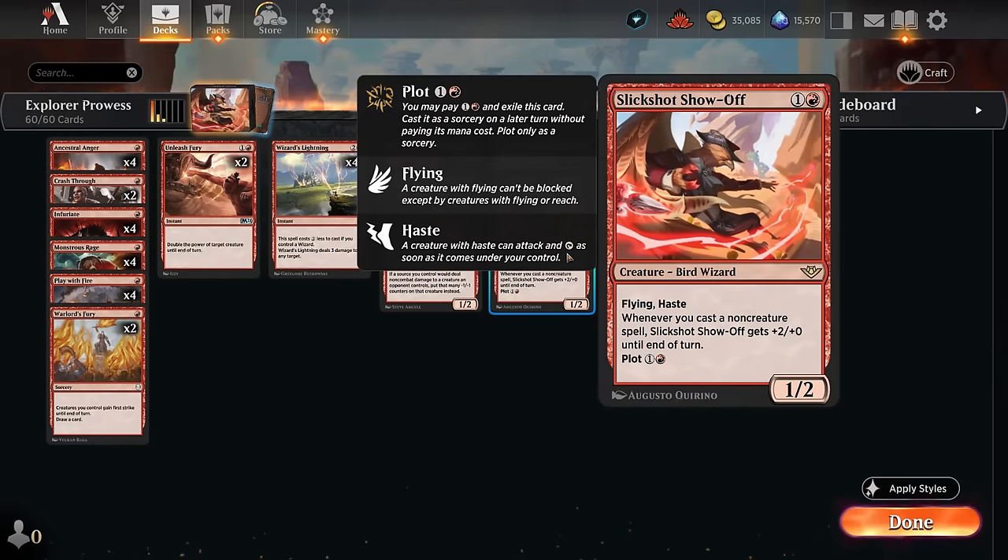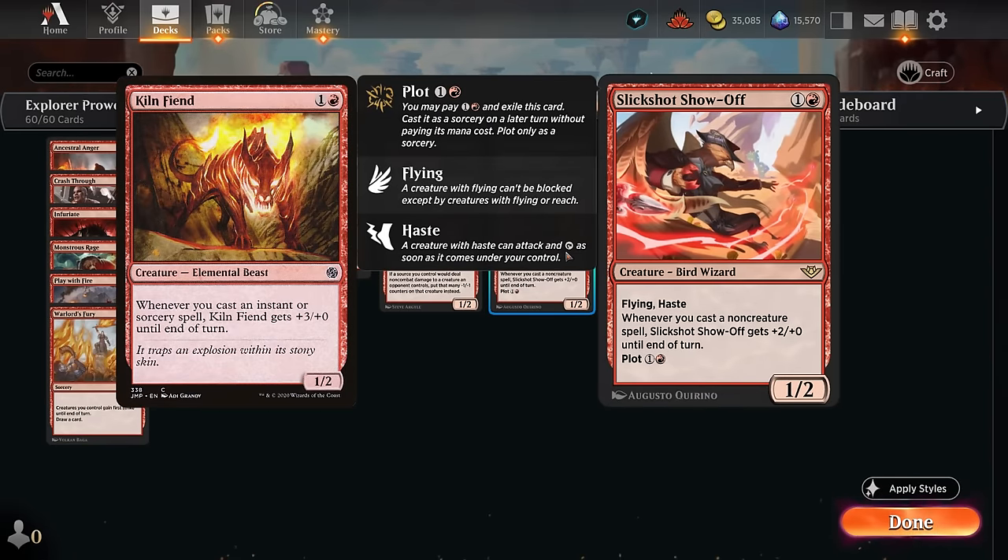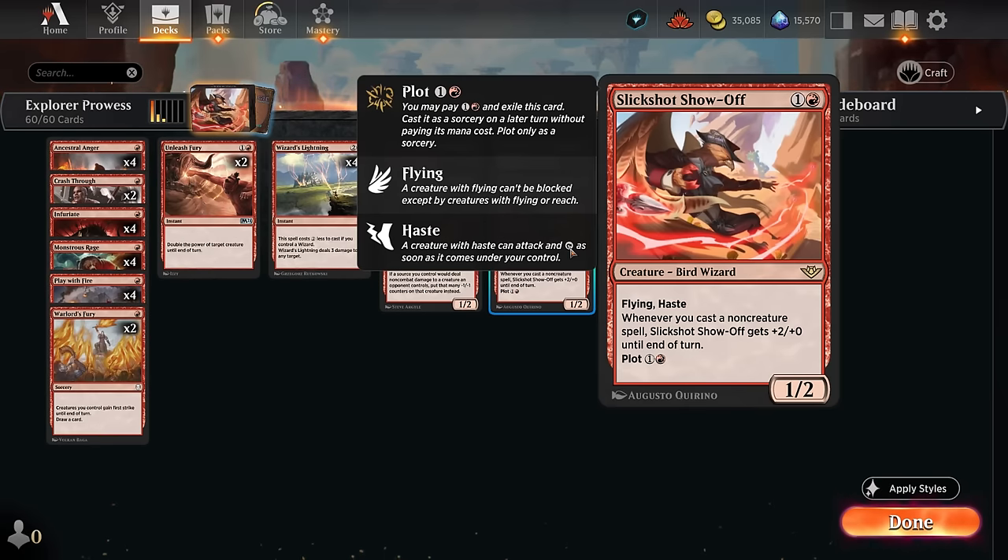We're taking full advantage of the new Slickshot Show-Off, which is kind of like a flying Kilnfiend that I used to play in Historic as a deck to get quick daily wins. This has kind of replaced that deck as a way to cast a lot of red spells and get four wins in a hurry. This 1/2 gets +2/+0 whenever we cast a non-creature spell, so it gets a little less power compared to Kilnfiend, but the flying, haste, and plot more than make up for it.